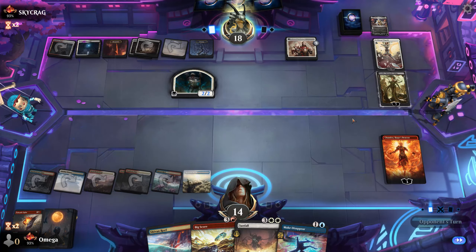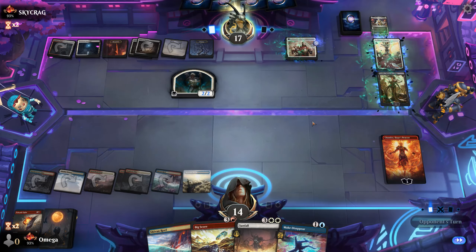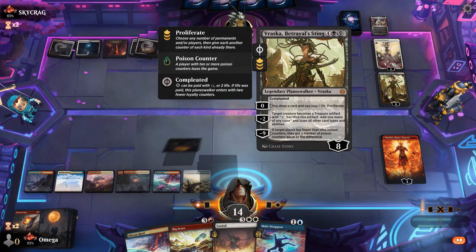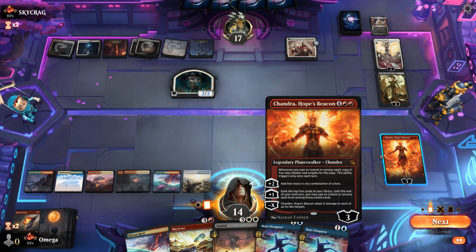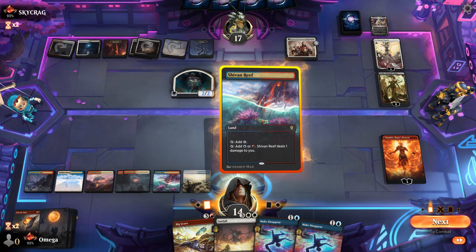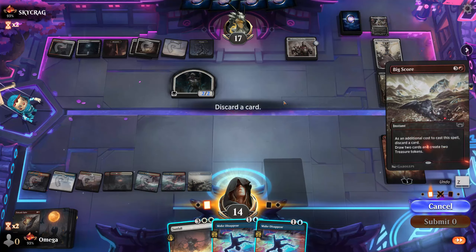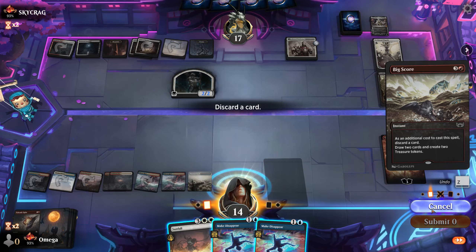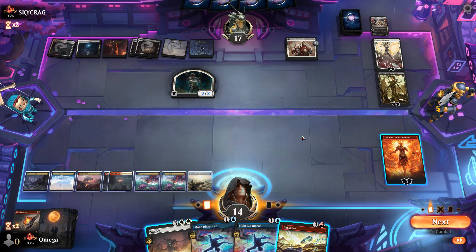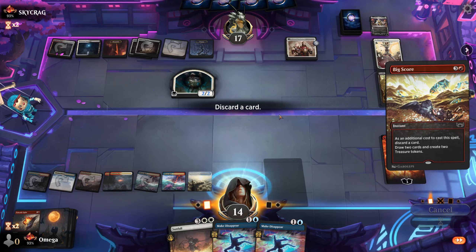One of the cool things is that planeswalkers stack loyalty a turn — at least Raska because of the proliferate. Elspeth stacks two a turn. You can plus two basically. Can I stop drawing all of my Make Disappears? At least I can cycle them — that's pretty cool. I want to get mana — let's try with this one first and see what we get.